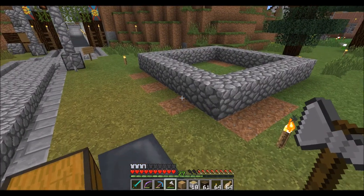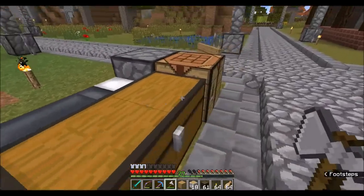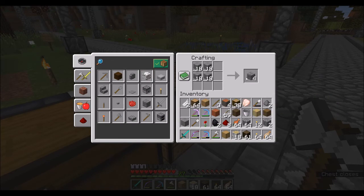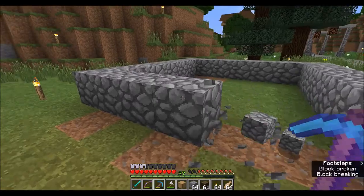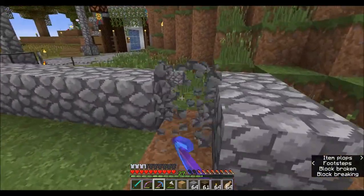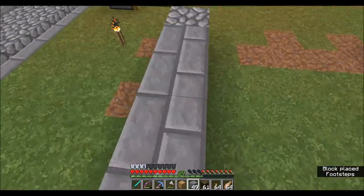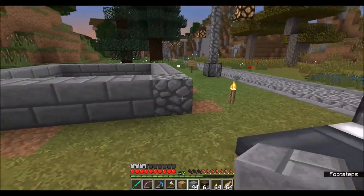I'm going to outline some of this - I think some of this needs to be stone brick. Let me grab some stone brick from my inventory. You're going to watch me tear down more than I actually build in this episode, because that's just how I roll. I come up with a plan, change plans, rebuild, replace blocks, and then move on. This is going to be the corner poles.